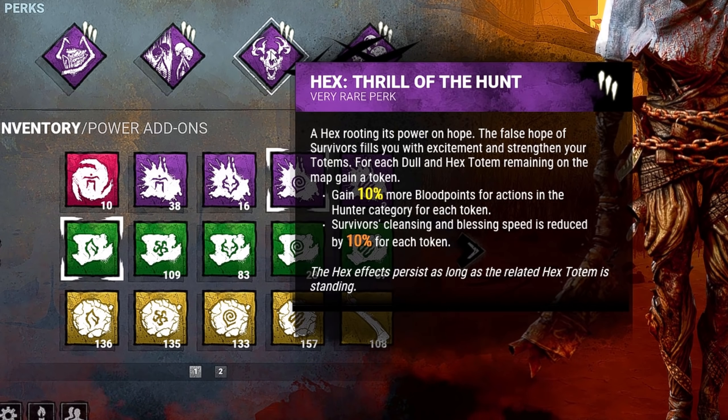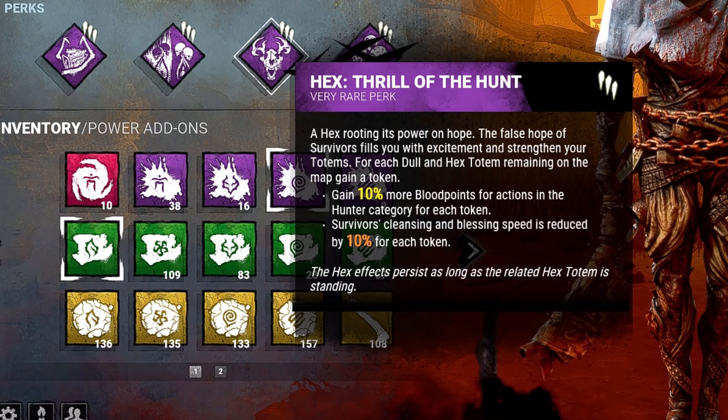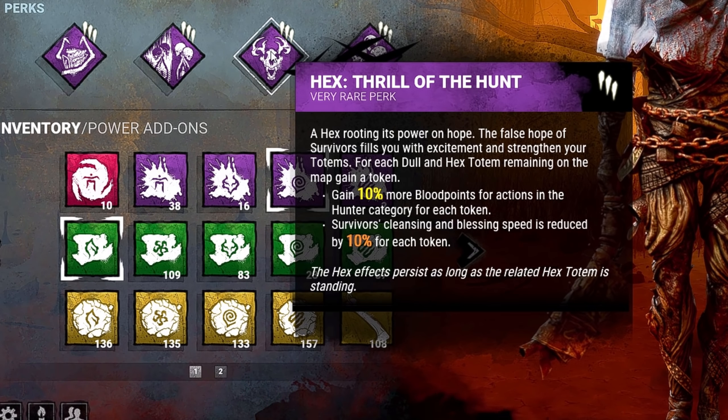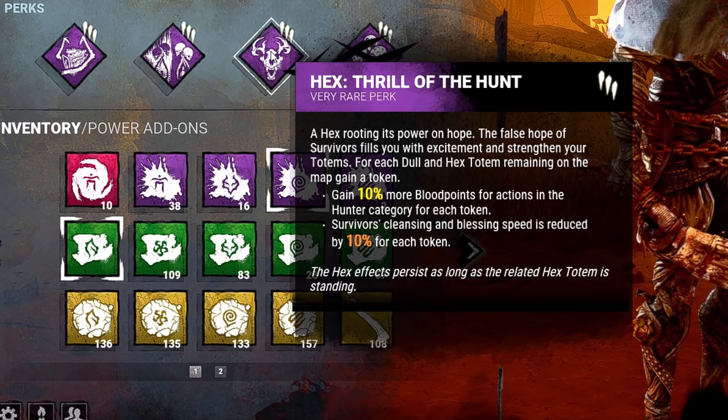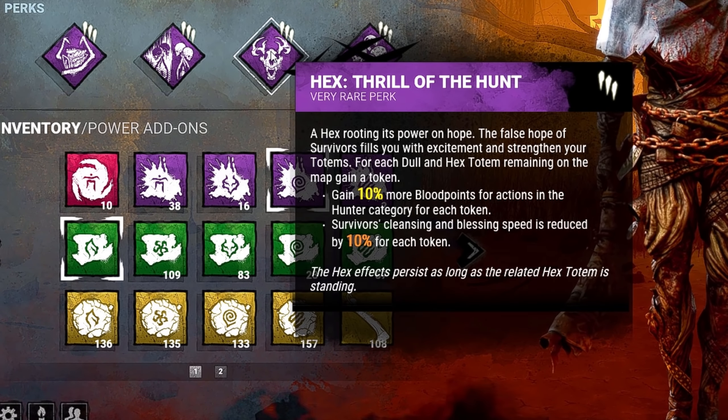Third, we have Hex Thrill of the Hunt. For each Dull and Hex Totem remaining on the map, survivors' cleansing and blessing speed is reduced by 10% for each remaining Totem. So keep that in mind — if a survivor is going to try and bless one of these Totems, it's going to take a long time.